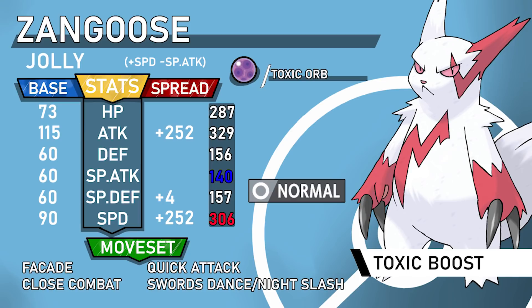Quick Attack is your priority move. It might seem relatively weak but it's nice with Toxic Boost, especially if you're running Swords Dance as your last move. You can run Swords Dance or Night Slash — Zangoose does not have Knock Off currently, but when it does get Knock Off, replace Night Slash with it. Without Night Slash, the set is walled by Ghost-types since they're immune to both Normal and Fighting.